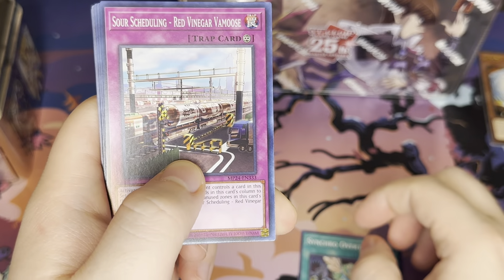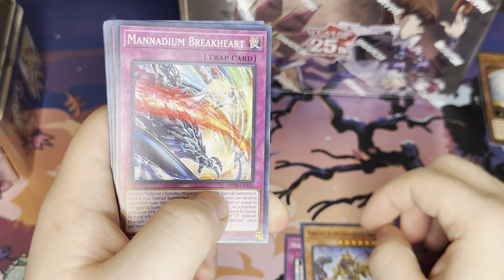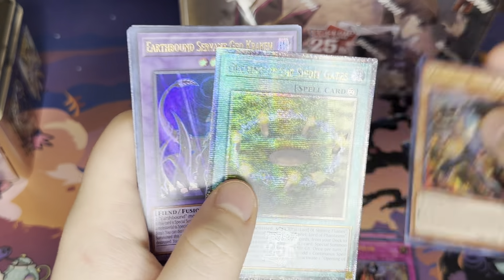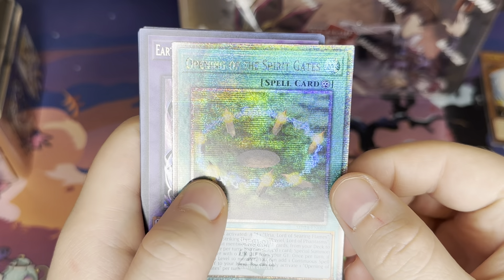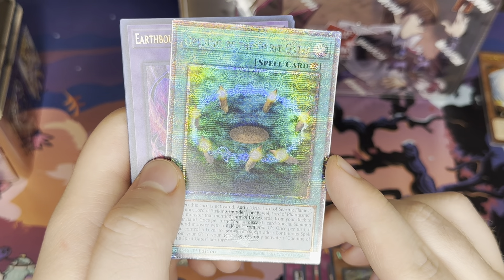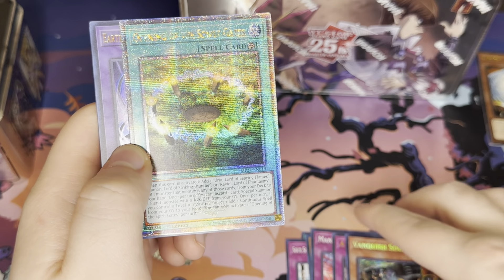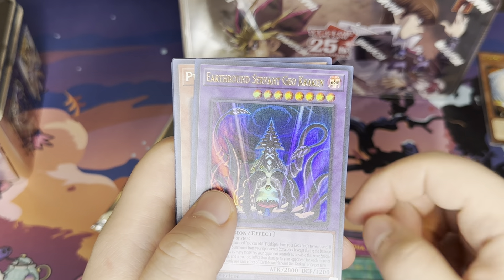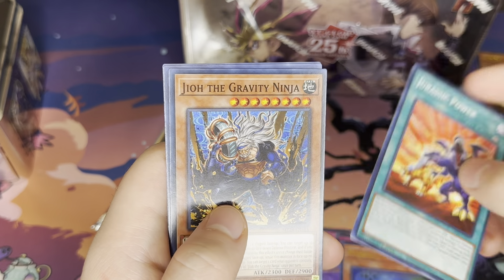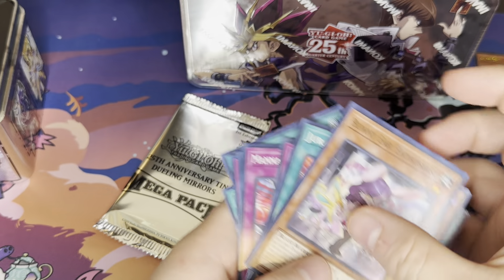We have Synchro over top, Sour Scheduling, Red Vinegar Vamoose, Vanguard of the Underground Emperor, Manadeum Break Heart, Alpha Summon, Vanquish Soul Raisin, Opening of the Spirit Gates. This is for the Sacred Beasts — looks cool on a Quarter-Century Rare. Earthbound Servant Geo Kraken, Pearly Lee, Jurassic Power, Geo the Gravity Ninja, Bunny Ear Enthusiast, Ice Jade Manifestation.